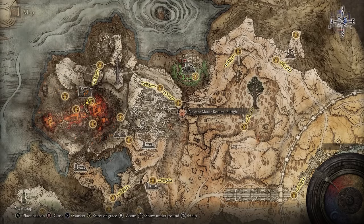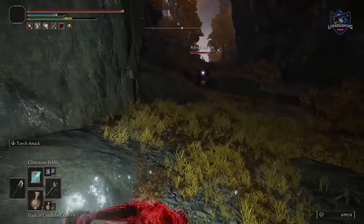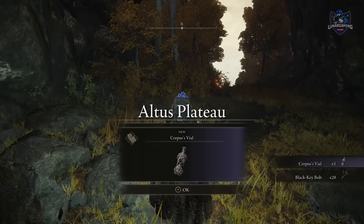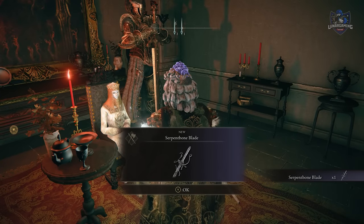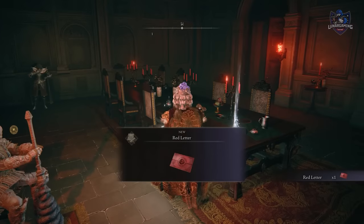Read the final letter — it wants you to fight someone called Riley. Travel to the Bridge of Iniquity and down to Reachum. After defeating him you'll receive Crepus' Vial. Head back to the Volcanic Manor and speak with Tanith to receive one of the game's better weapons, the Serpent Bone Blade. Talk with Bernal to get new letters as well, and pick up the red letter next to him.